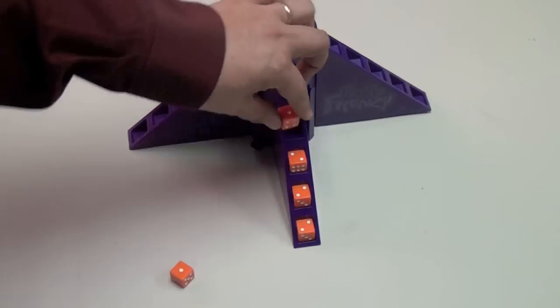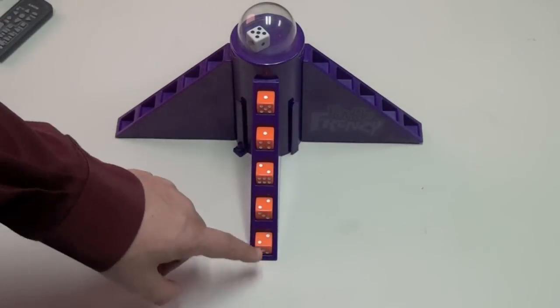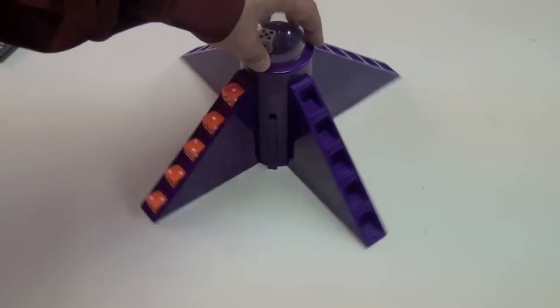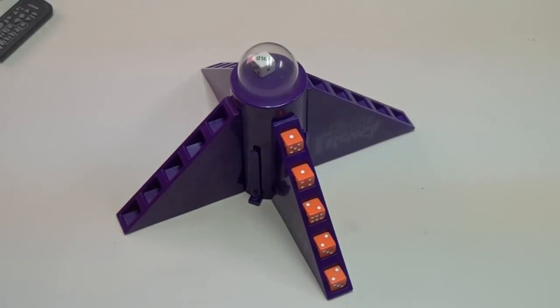But every once in a while you'll get lucky and roll three of the same number — 200 plus another 200, 400, 450. You add up your points and each round you add your score. The first person to get 10,000 points is the winner. The stairs aren't really needed; they're just there as a place to put your dice around the popping button.